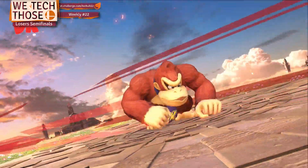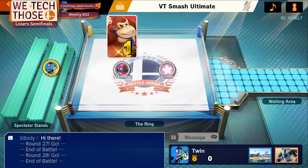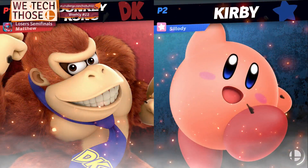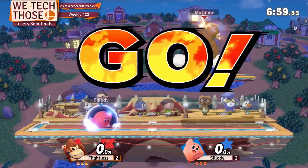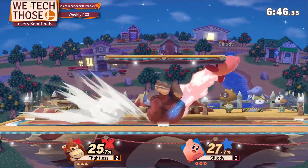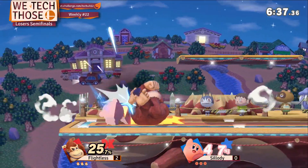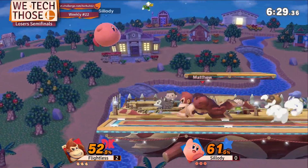If Soul D had gotten a really good combo, if he hadn't killed right off of that, that would've just given DK even more rage — even more opportunity. I wonder if Soul D can go for something. Both characters are very capable of getting crazy kills. I will say that Flightless mixes up his up-B timings quite a bit and lands on stage quite a bit. But if Soul D can get into a rhythm, that could be very useful for anticipating those up-Bs and landing punishes.